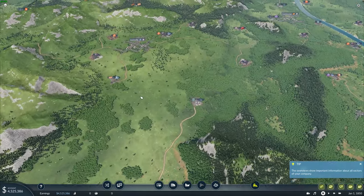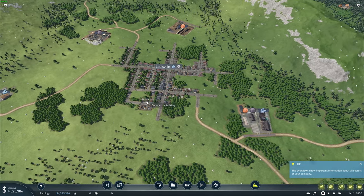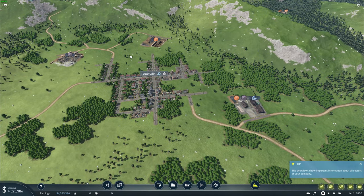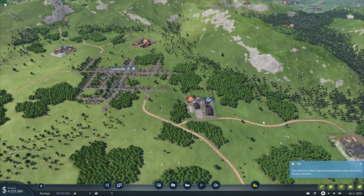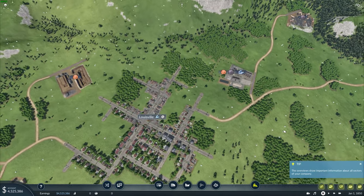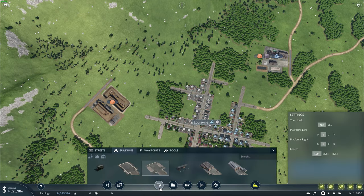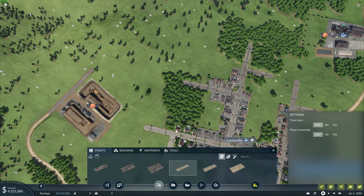Now let's move up here to Louisville and start doing some stuff here. We need rocks which are way on the other side of town — those quarries up there are a problem. Let's see if we can't make this a little better. How much money do we have left — four million — okay, we're good. Let's go ahead and build this right here; I'm going to go with the medium country road.